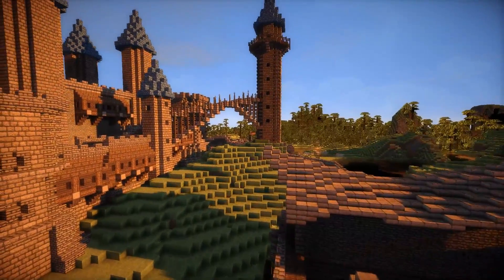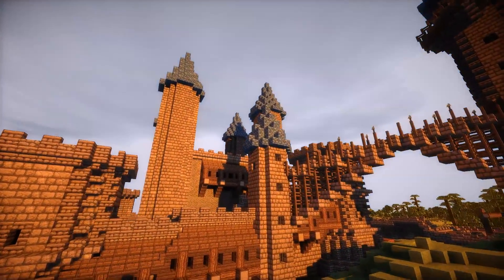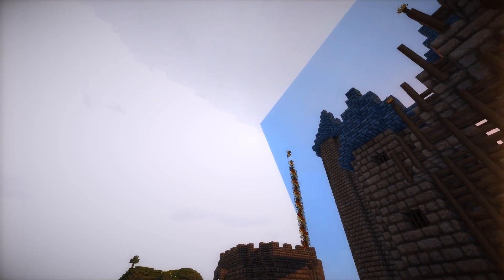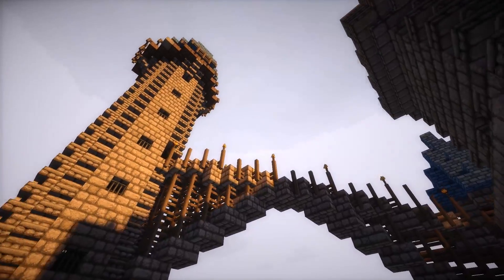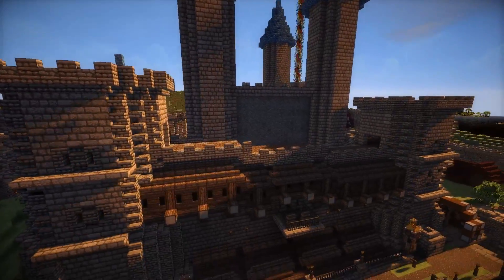On the right there is a large watchtower and the main castle. There's only a bridge leading to the watchtower, which makes it quite interesting. It's a defensive structure, so of course there won't be like elevators and stuff.